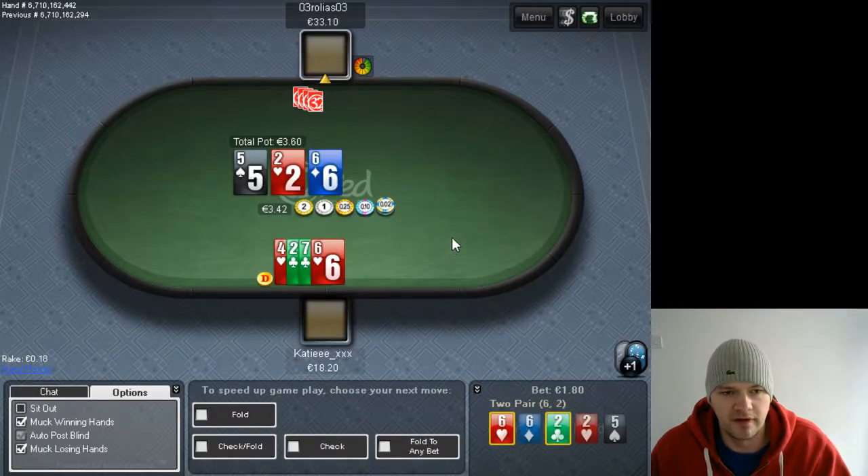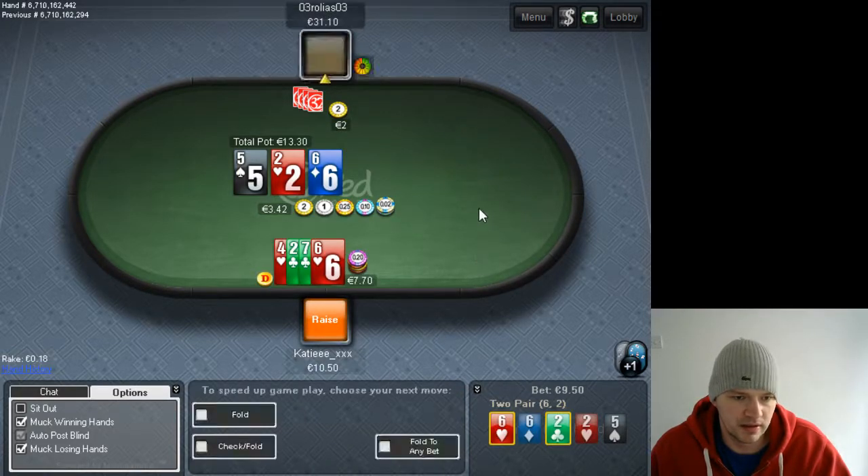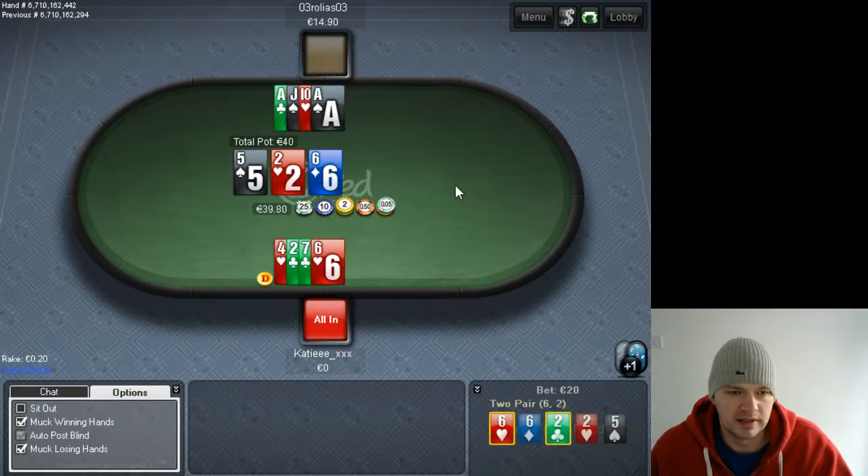He seems certainly aggressive so we need to be playing back at him. This is a good chance to do that — this shouldn't really hit his three-betting range. With five-six we've got two pair, and he's just got one pair of aces, so he's in pretty bad shape.